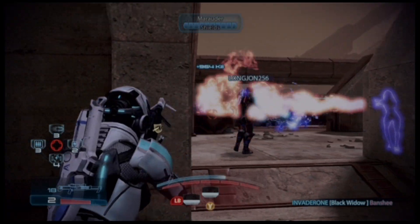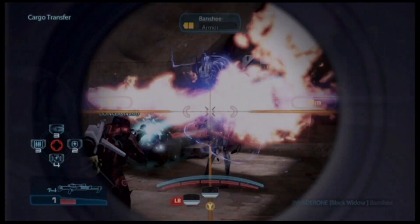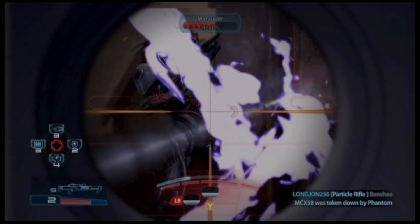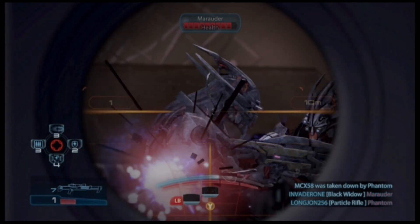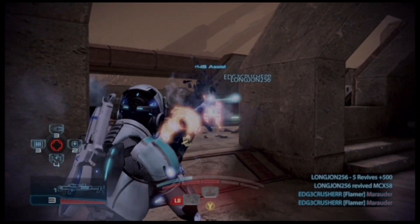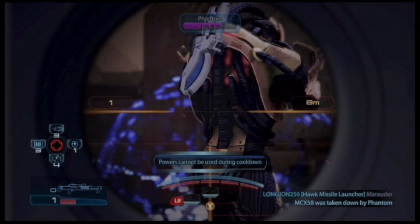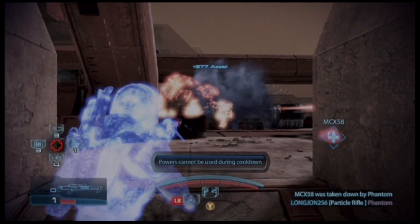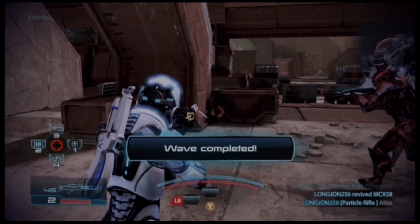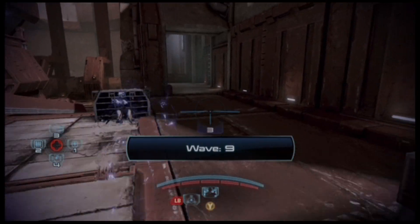Incendiary Rounds are great and excellent, but for this kind of build you're going to be fine without them. You're doing so much damage and so much debuffing with this character that damage-over-time won't matter — you're killing enemies so quickly, especially on gold. This build on gold is ridiculous: you're cloaking, debuffing with Cryo Blast, hitting the enemy — one shot, done. Even a Marauder, one headshot, boom, done. Save your Incendiary Rounds for other characters; don't waste them on this.